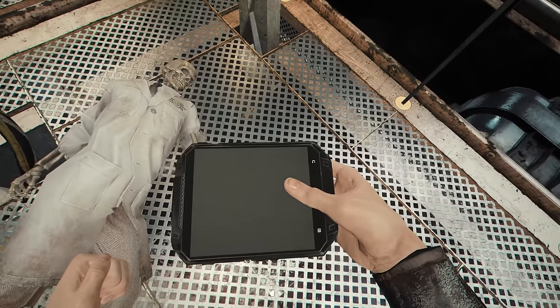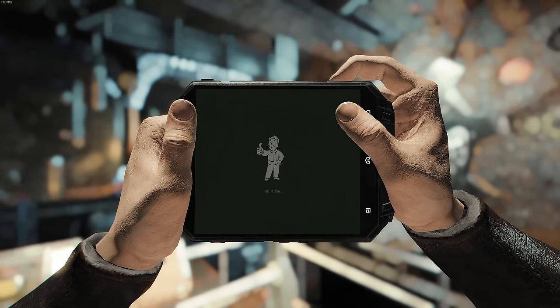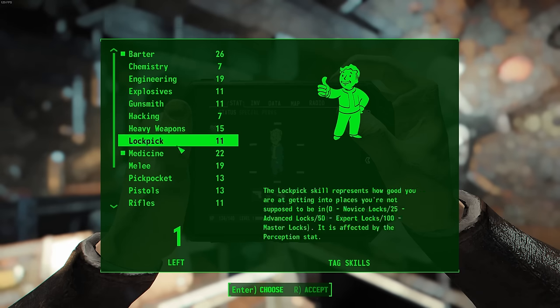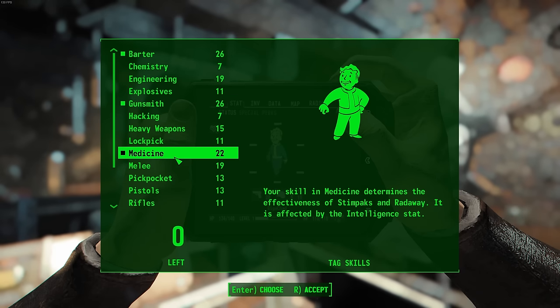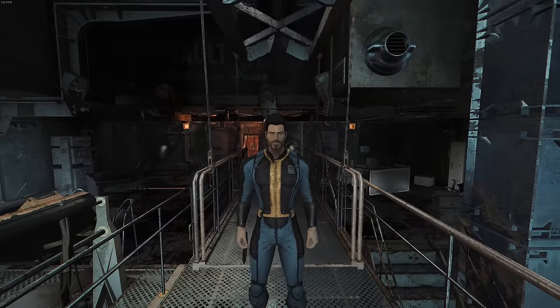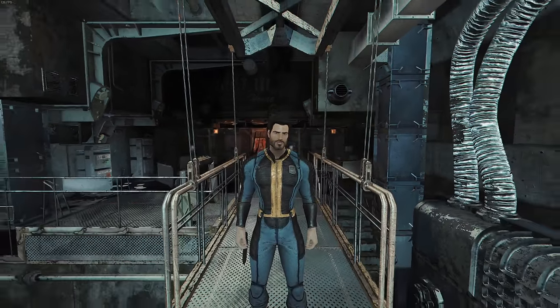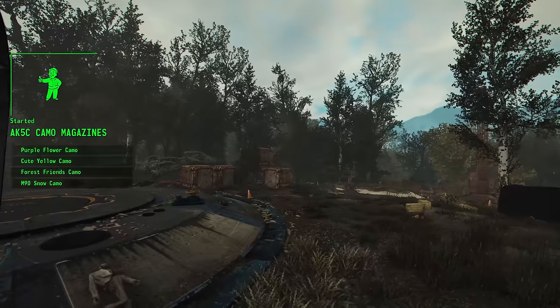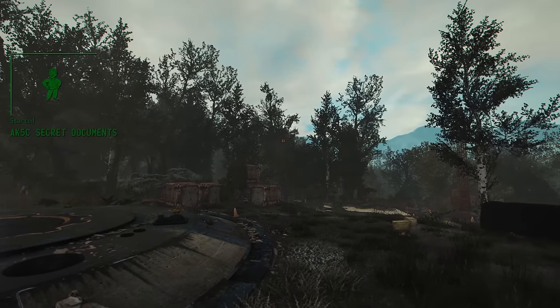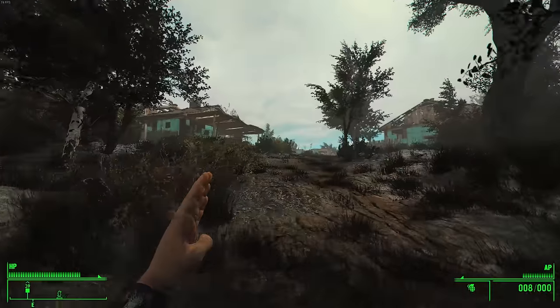I chose barter for better shop prices, gunsmith for crafting useful attachments, and medicine because I knew I'd be taking lots of damage and need to heal constantly. After that, I opened up the vault and headed out into the zombie-infested wasteland above. Luckily, there were no ghouls waiting in ambush just outside the vault, but there was a combat drone ready to shred me into little pieces.